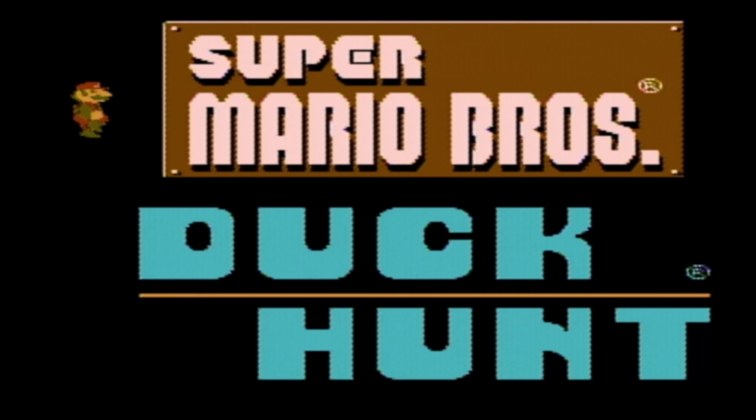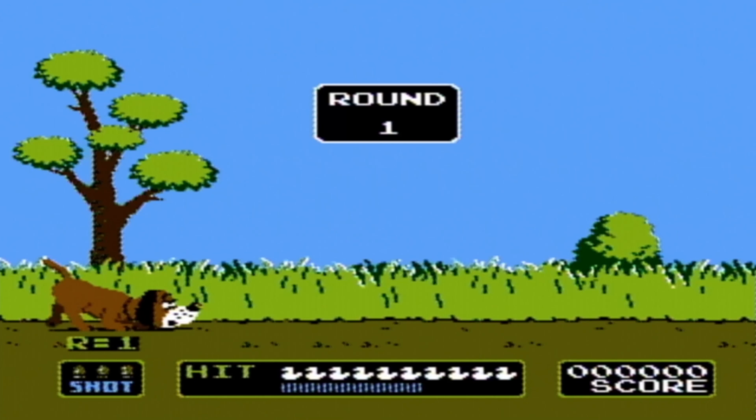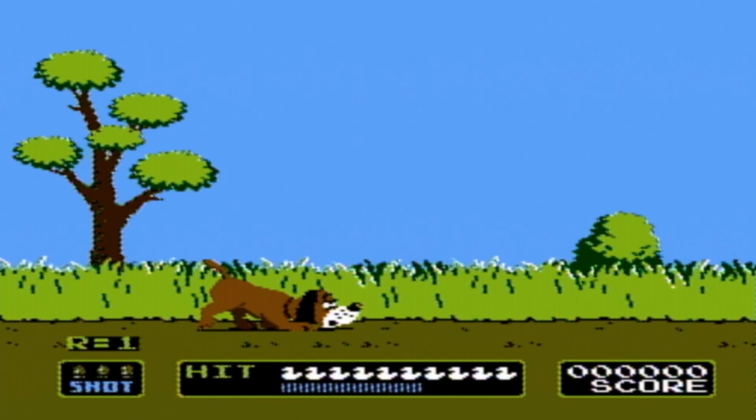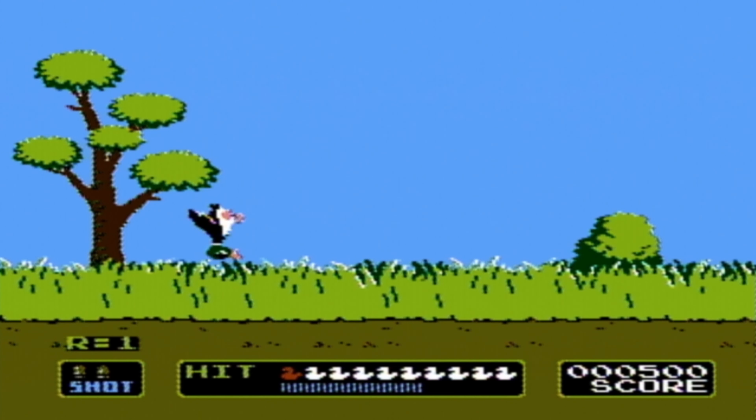So, let's talk about the gameplay. Duck Hunt has three game modes: one duck, two ducks, and clay shooting. Let's start off with one duck. One duck has, well, one duck. You have three shots to successfully kill the duck. You'll get 500 points if you get the duck.